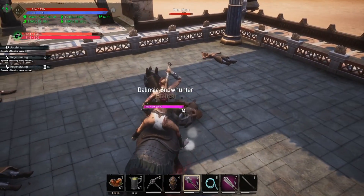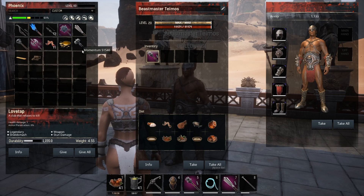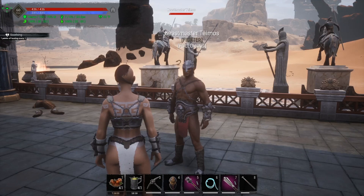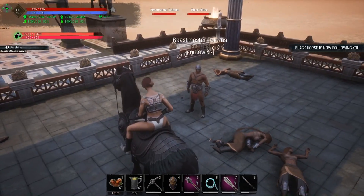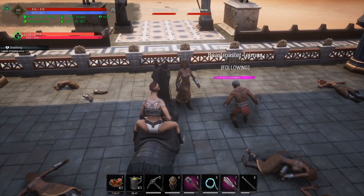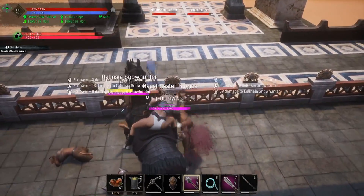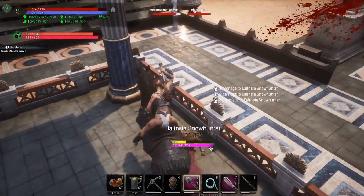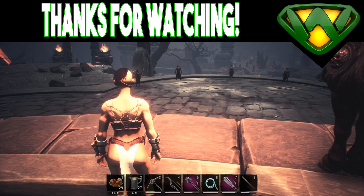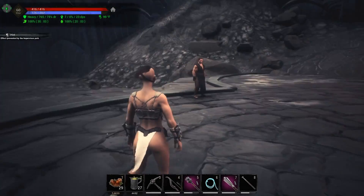Where this gets really cool is on horseback — it is the only truncheon you can use on horseback. Using light attacks right away lets you stack sunder very quickly. Remember to reapply sunder occasionally by switching back to light attacks, then return to heavy attacks. It's also great when your thrall is also using the Love Tap. If you combine being on horseback with your thrall using the Love Tap, you stack sunder very quickly and the knockout time is extremely fast.